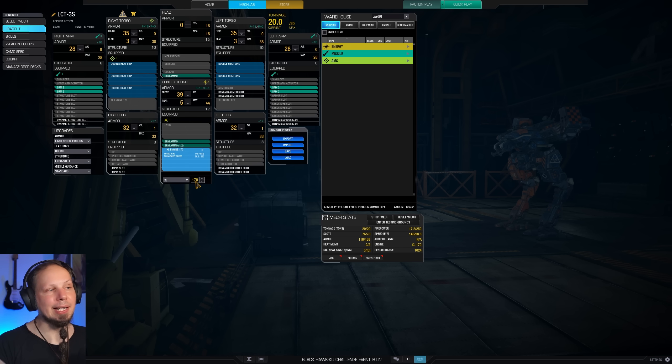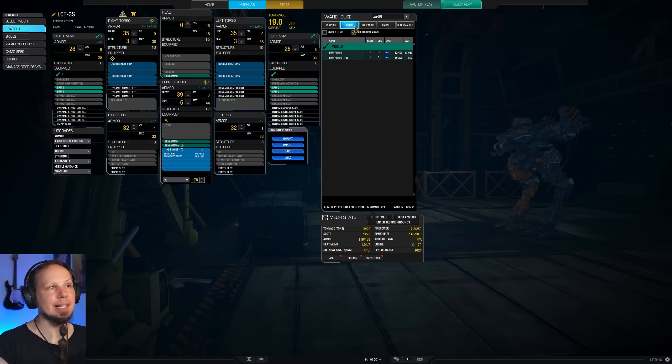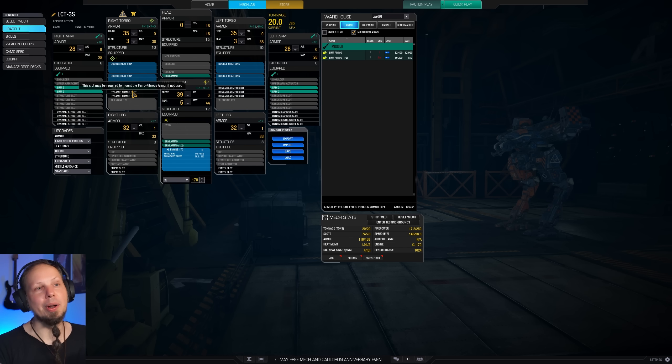I'm running an XL engine 170 on this one, getting us to 148 kph. However, I also have one more than the minimum required heat sink. So if you find yourself running out of ammo, drop a heat sink, get another ton of ammunition, and be a bit more careful with your heat management or skill accordingly.